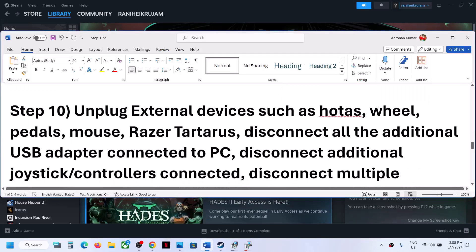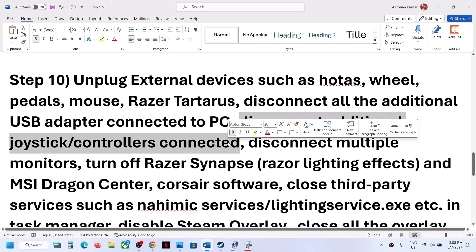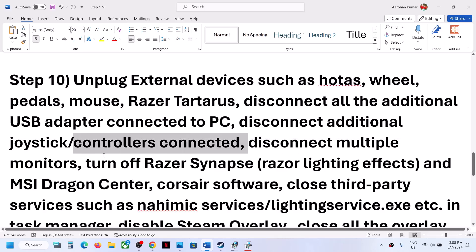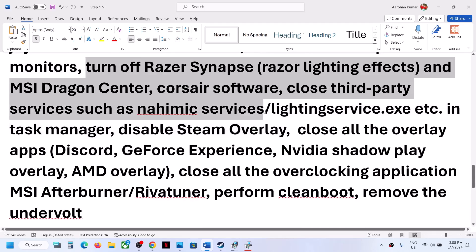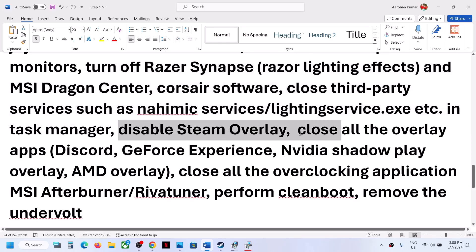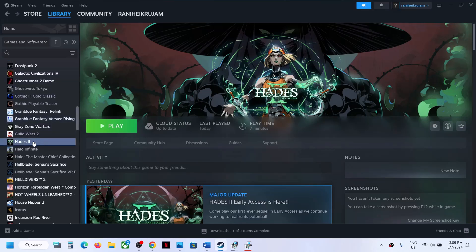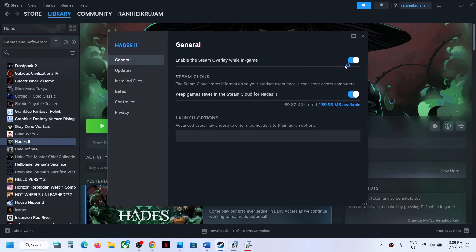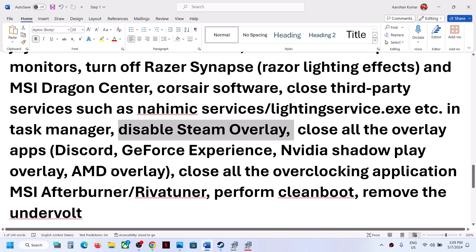If still not working, the next step is to unplug external devices from the computer. If you have any extra controllers connected, disconnect them. Try launching the game on a single monitor. If you have any third-party applications or services running, close them from Task Manager. Also disable the Steam overlay — make a right click on the game, select Properties, and turn off the option which says Enable the Steam Overlay While In-Game.